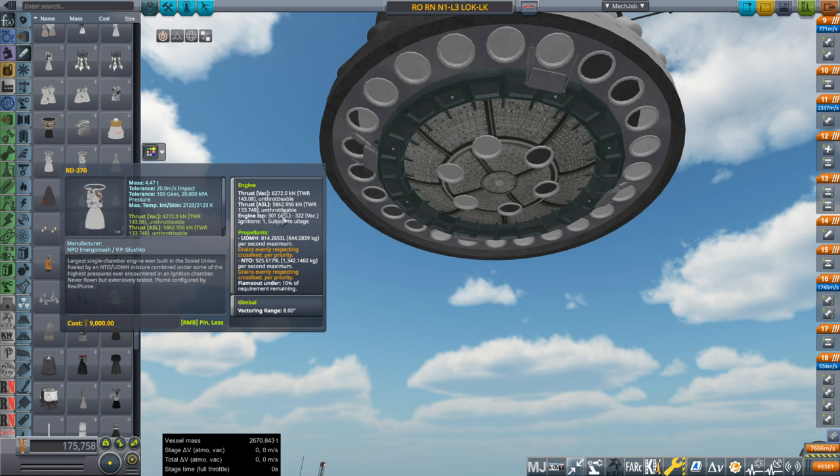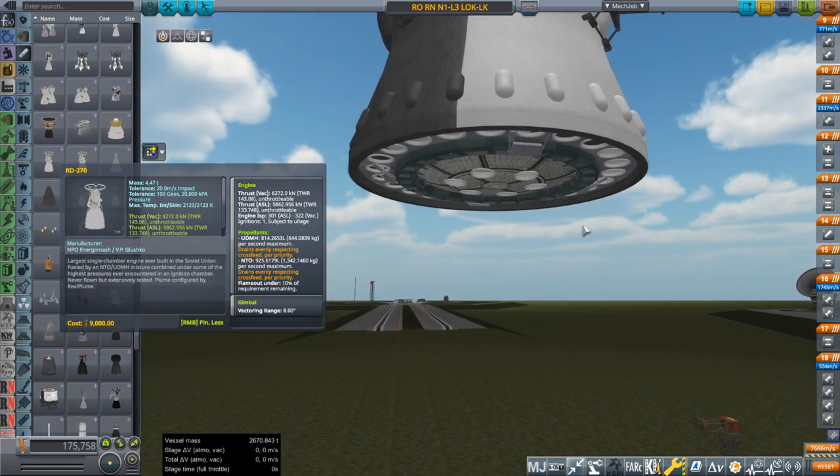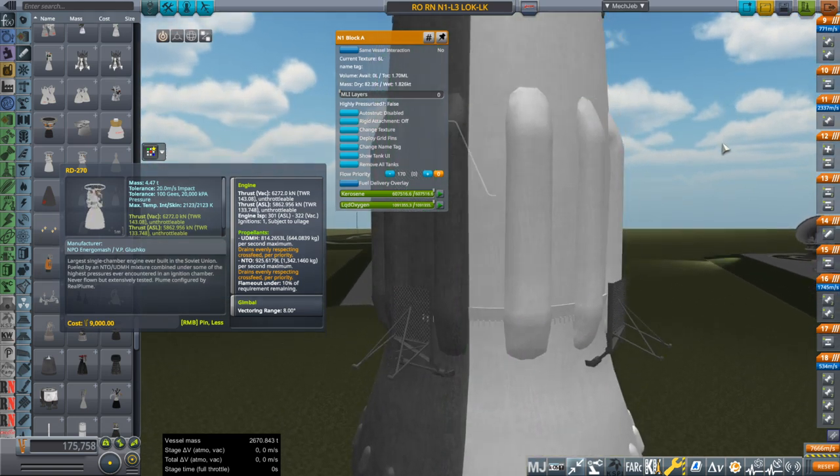They're nearly F1-level thrust in a single chamber, and more efficient than the F1. We've got this stage, and technically the fuel mixture for UDMH and NTO by volume is not the same as for kerosene and liquid oxygen.